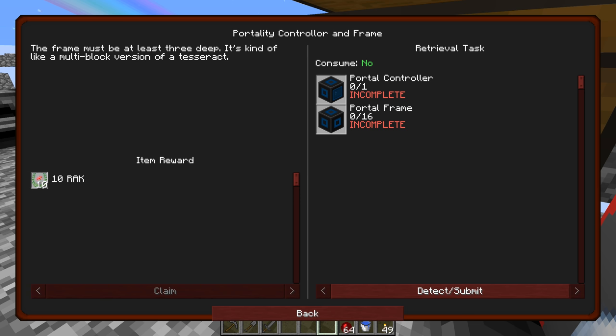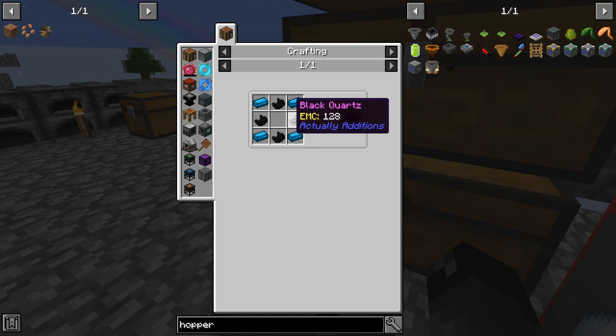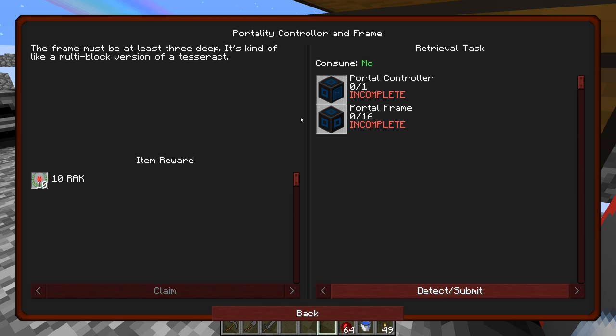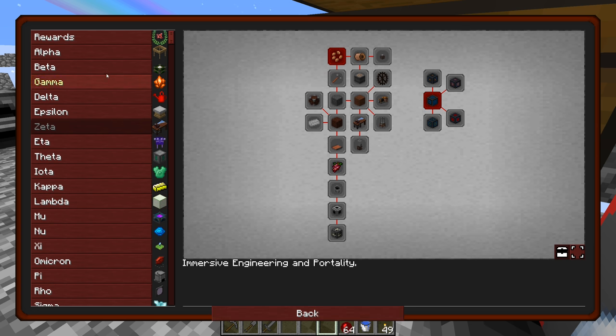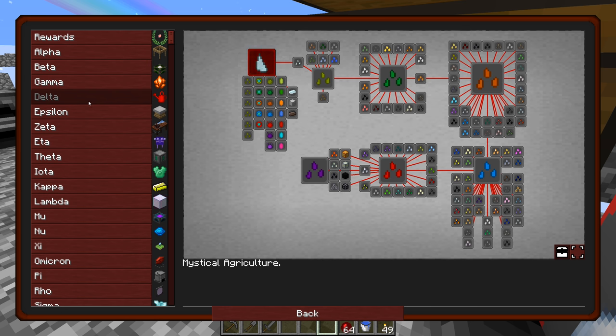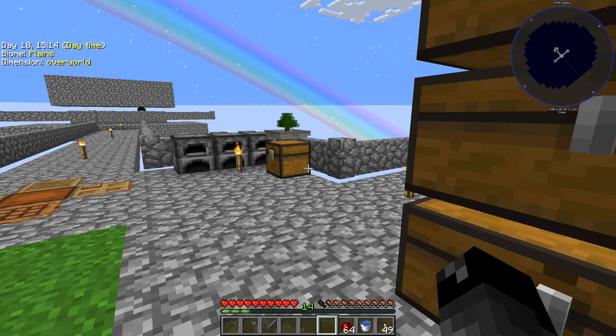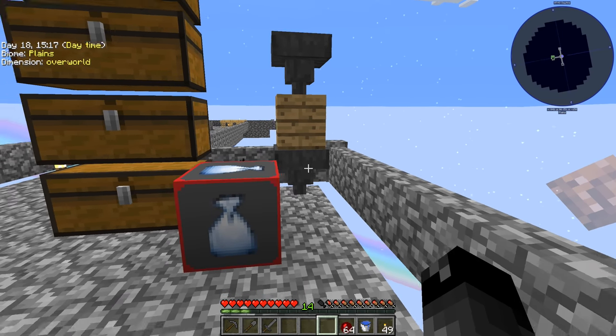The portality controller on this page - the frame must be at least three deep, it's kind of like a multi-block version of the tesseract. I think I remember looking at this when I played the normal version of this mod pack, but it's a little expensive for us right now. Maybe it would be a good idea to look at another quest we can start knocking out. I'll go through the quest book while we wait for the composting to finish and figure out what our next course of action should be.